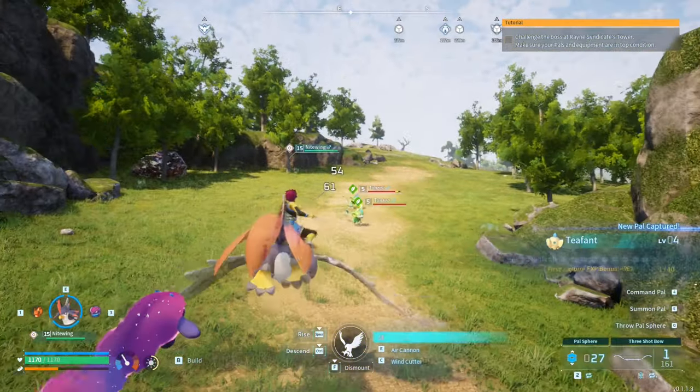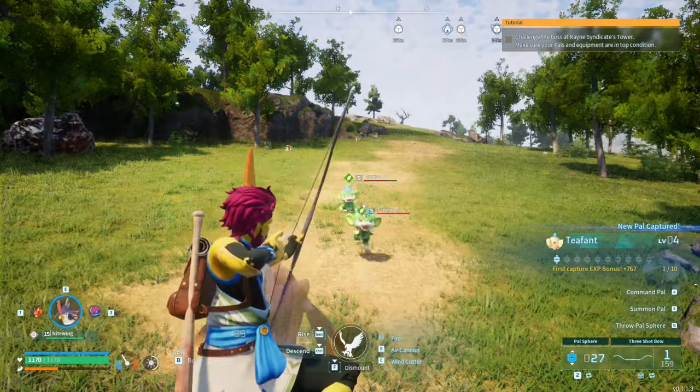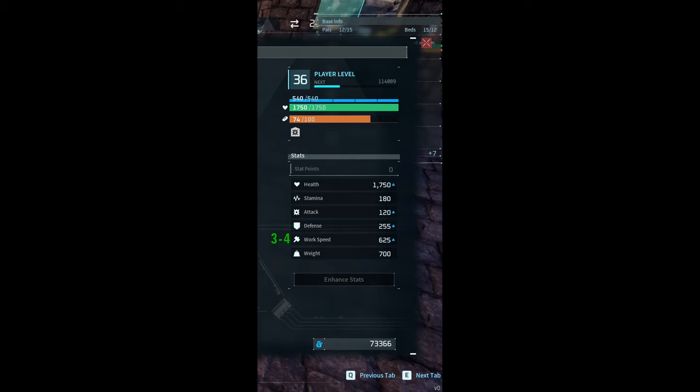I've gone over all the basics on how to get to level 20 the fastest. All I have left is a few more tips. When it comes to stat points, I suggest putting the first 3 to 4 into work speed so that crafting is much quicker. After that, split it between carry weight and stamina to level 10, then focus on health and carry weight. Get your health over 1000, then the rest into carry weight up to level 20.